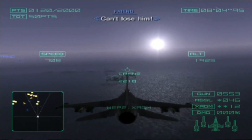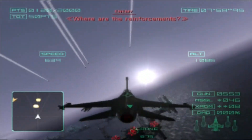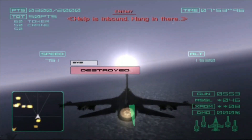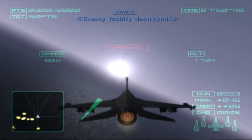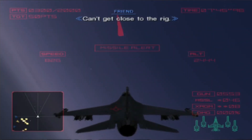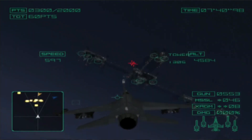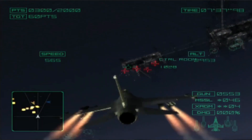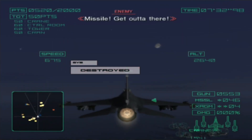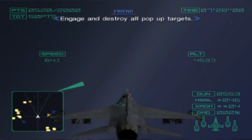We're gonna go on, we can't lose them! Take out the fighters first! We're on reinforcements! Help isn't around here! Can't lose them! Enemy facility destroyed. Can't get close to the rig. Engage and destroy all pop-up targets.